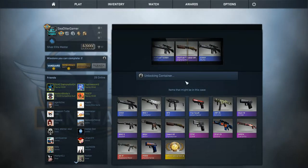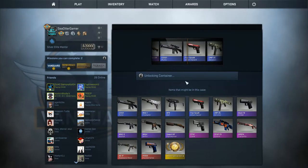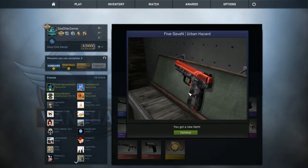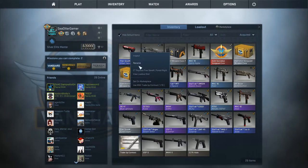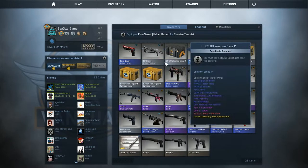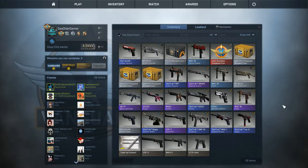Here we go — yes! An Urban Hazard! I actually really like the look of this skin; it looks like it's in pretty much factory new condition. Let's see... Minimal Wear. I will take that. So we're gonna equip that and hop into a game and try this baby out.